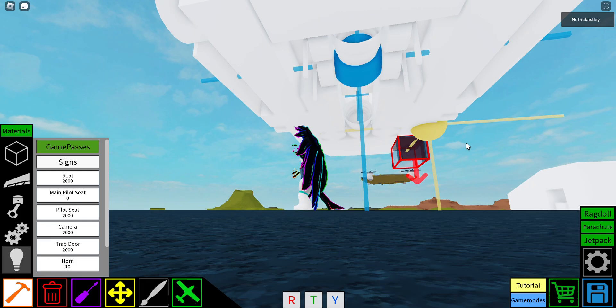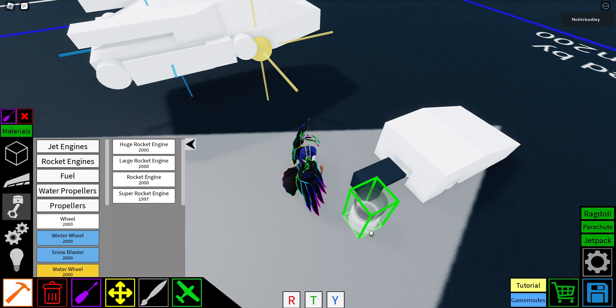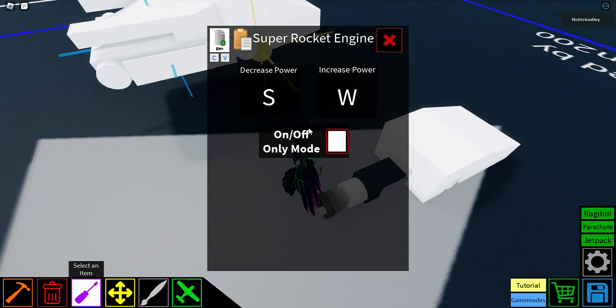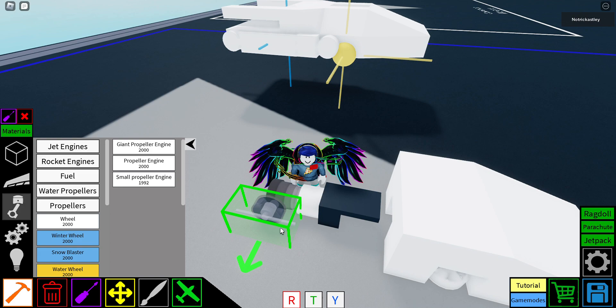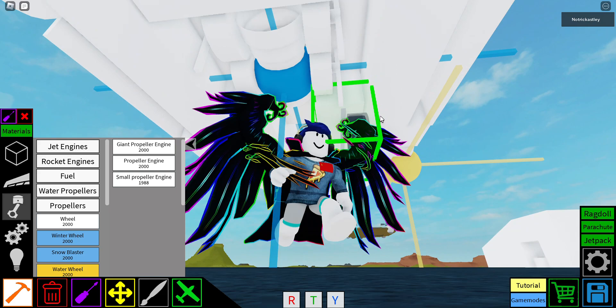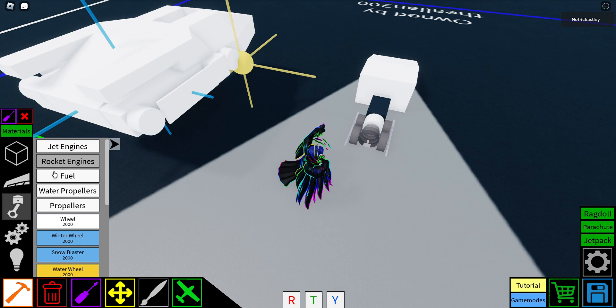Put a super rocket engine behind it with the same settings as the first one — just change the on/off only mode. And then put four small propellers like this. Then put one block behind it like that.